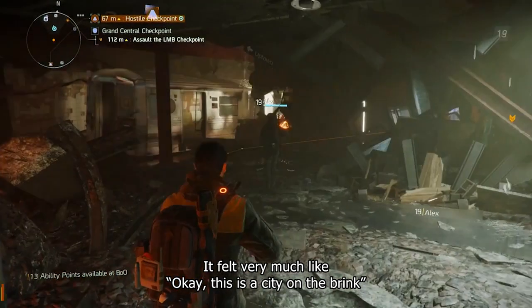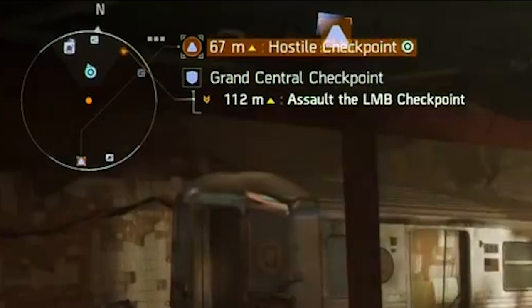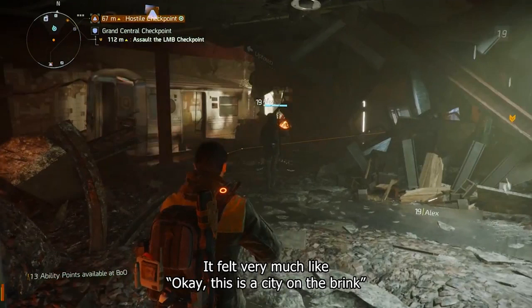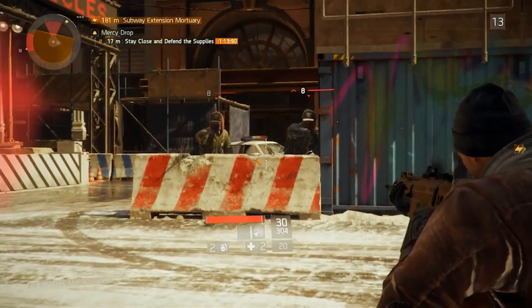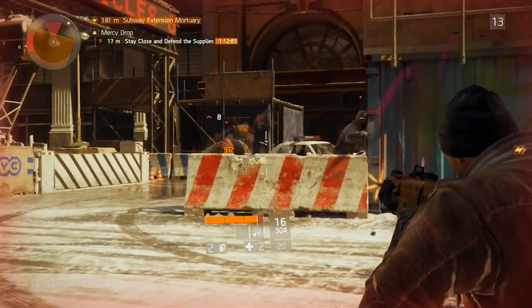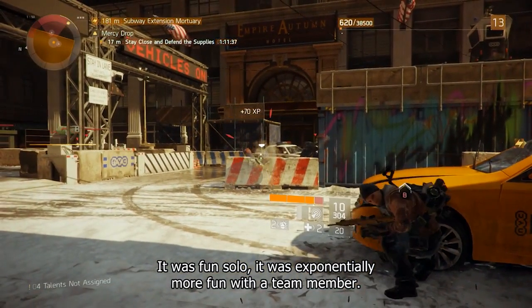Next up, switching to another gameplay section, this appears to be underground given the train in front. In the top left hand corner they have an objective — a hostile checkpoint — and nearby is the Grand Central checkpoint 111 meters away, and they've got to assault the LMB checkpoint. This could be a security encounter, but either way it's another glimpse at some single player or PvE open world environment.